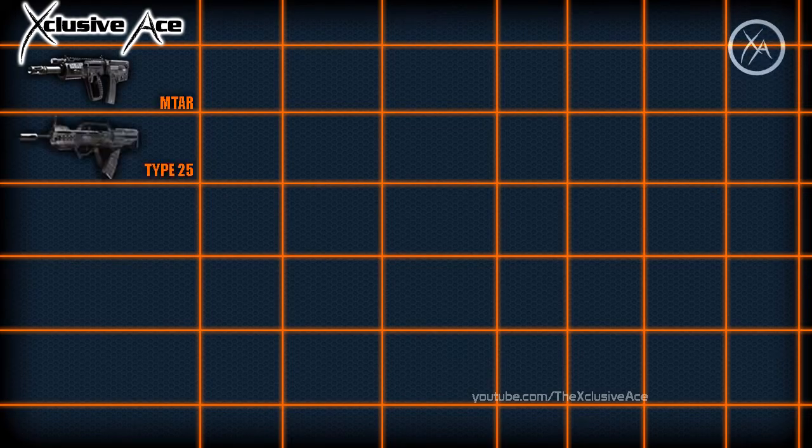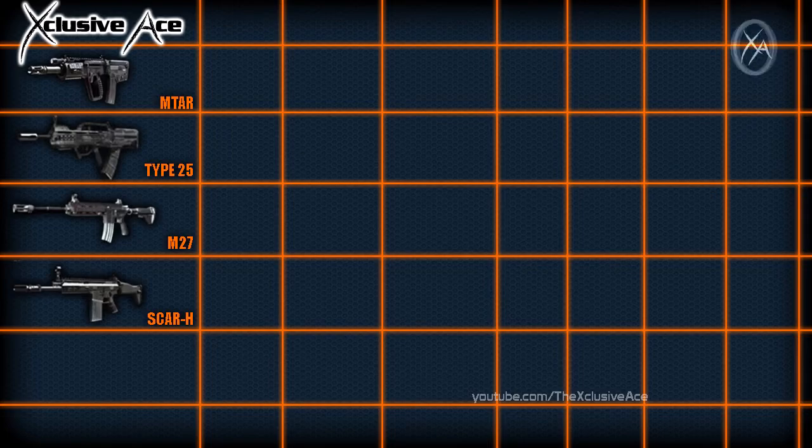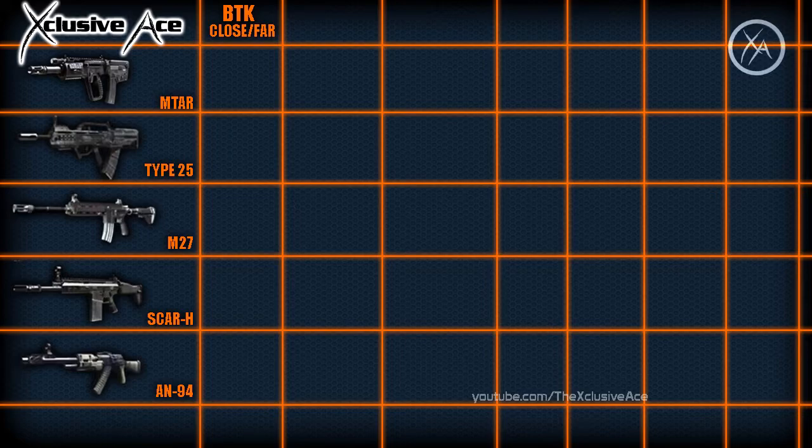For fully automatic assault rifles in Black Ops 2 we have the MTAR, the Type 25, M27, SCAR-H, and the AN-94. The first stat is the number of bullets each gun takes to kill at different ranges — the first number is close range and the second is long range. The ones highlighted in white are statistically best. The SCAR-H comes out on top, killing in just three bullets at any range. The MTAR and AN-94 are also high damage, killing in three bullets at close range and four at long range.